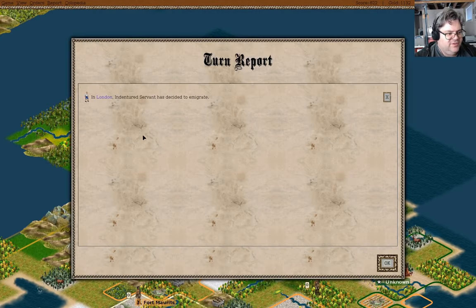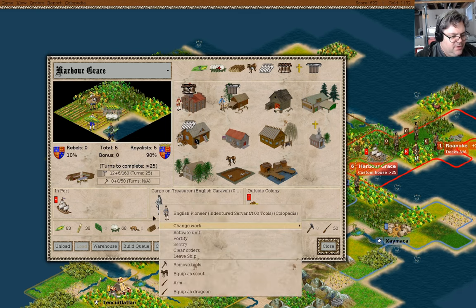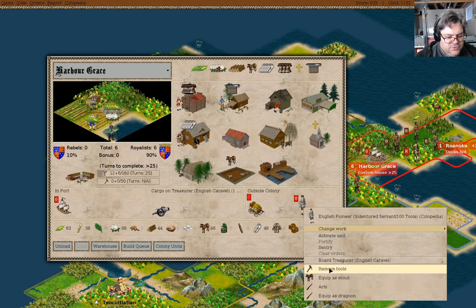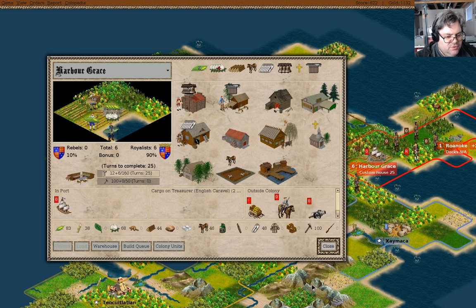We're going to get a whole bunch of spammy stuff between turns. We have an indentured servant emigrating. I just pressed O to get the automatic moves to go. We have a pioneer here. I can go in and unequip the tools. You can be a dragoon - yes! So we've got some defenses in Harbor Grace now.